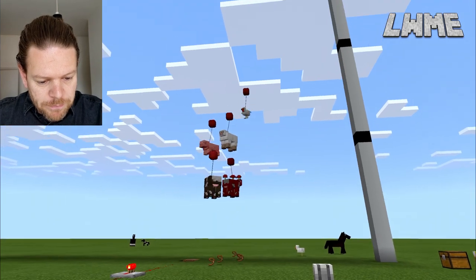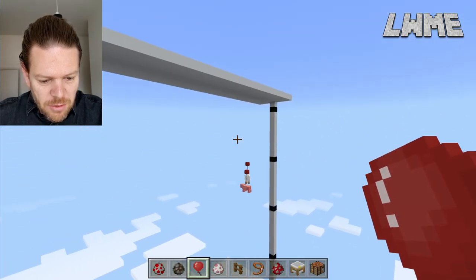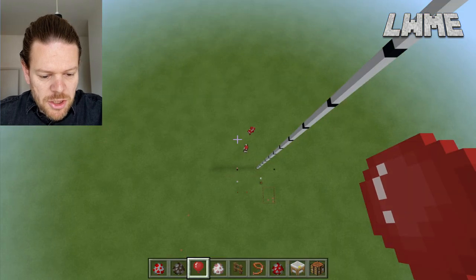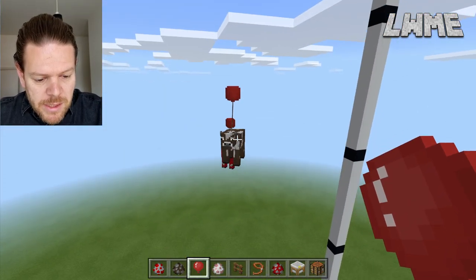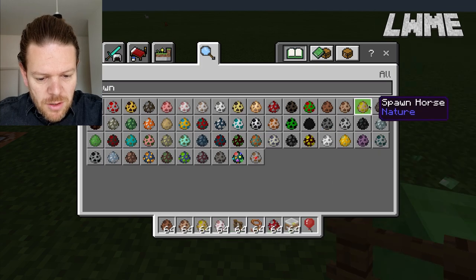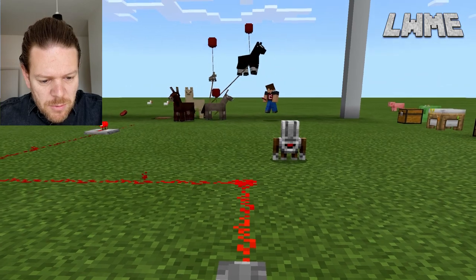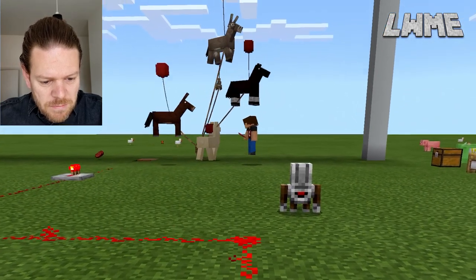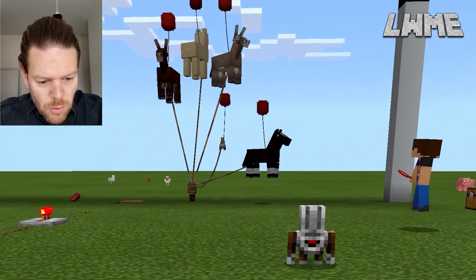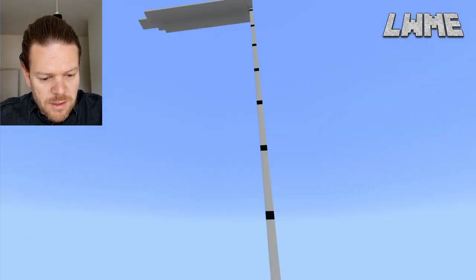Off we go! As you can see, the chicken is flying off to the top. Pig and sheep follow closely behind. Now the cow and the mooshroom look to be going at about the same speed, so we'll call that a tie for those two. Let's get some more animals — rabbits, donkeys, mules, horse — and throw an alpaca in there for fun.